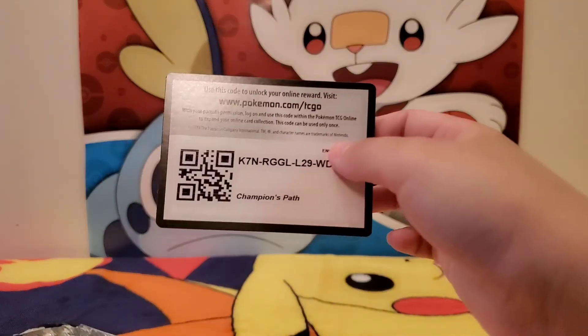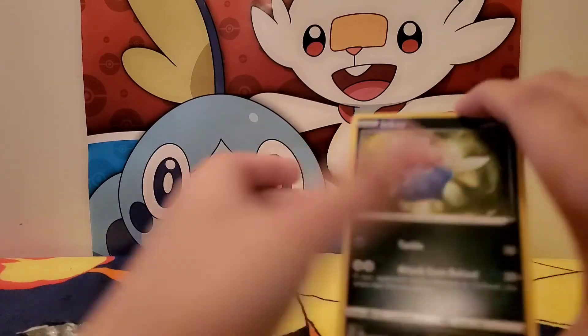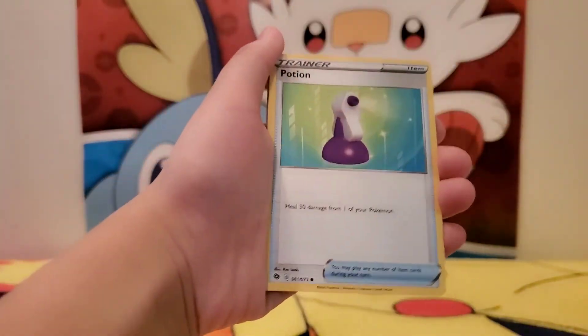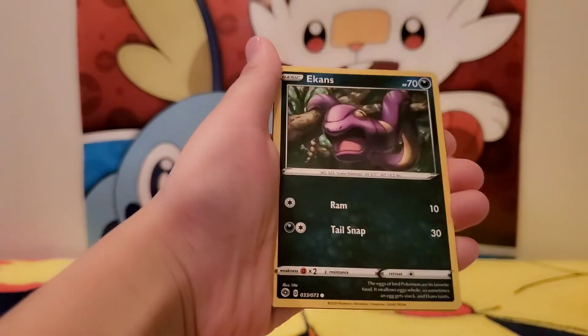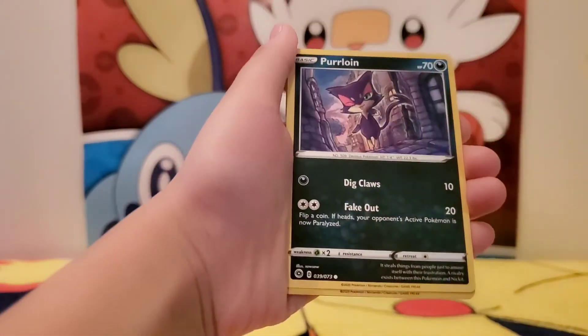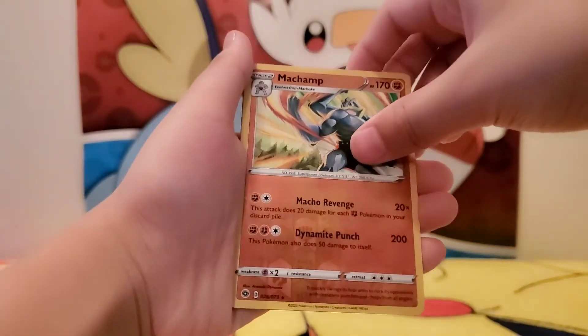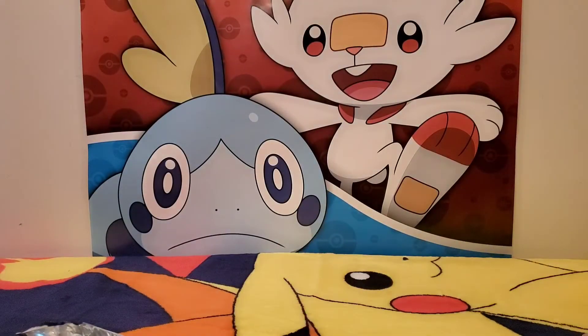We got Champion's Path code card, Vulpix, Potion, Ekins, Purloin. Reverse holo — my Champ! I'm gonna sleeve it. I got a few of these already. I just love them — Machamp, they look so cool with those four arms. It looks so strong, they're my hero.